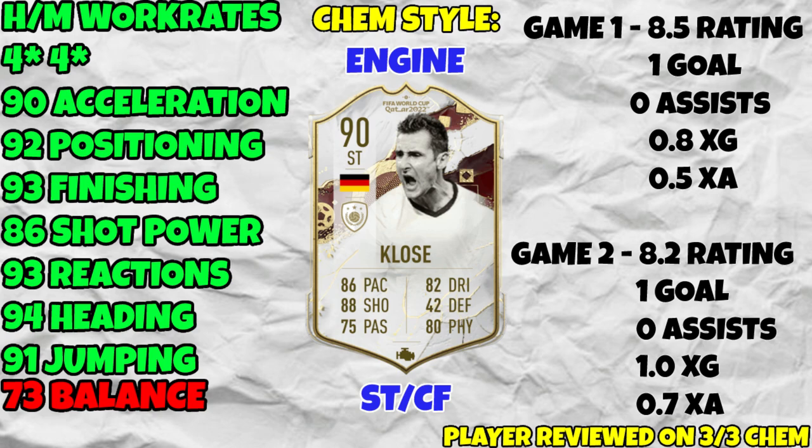You could definitely tell he was a little bit heavier, and if you're playing quick fast build-up you will notice him slow down the play. You have to use this card and prioritize him as a target man up top. We saw some of the good, some of the bad — for the bad, a little heavy and slowing things down. But for the good, his shooting was absolutely phenomenal. In game one he got an 8.5 rating with one goal and zero assists.